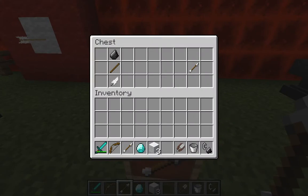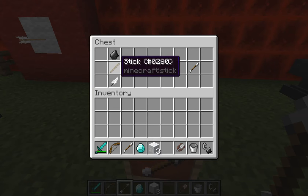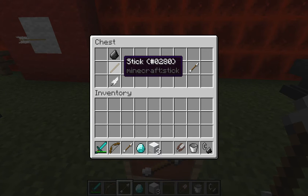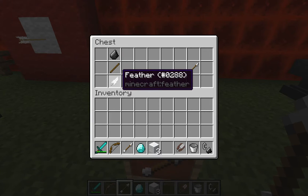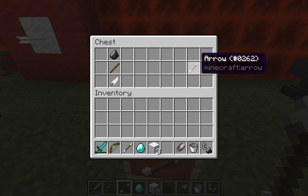The arrows that you'll need to have can be a pain because you need a feather, a stick, and flint. Flint's pretty easy because you just dig up gravel and it drops it. Sticks are obviously very easy at the beginning of the game. Feather you can get off chickens. Now there is a whole spectrum of different types of arrows you can create with enchanting and whatnot, and I'll go into that in a video all on its own because there's just that many.